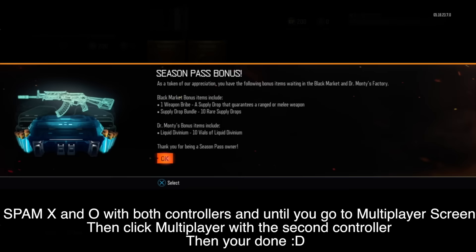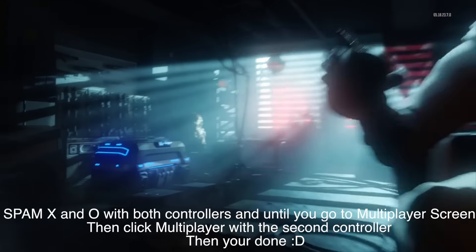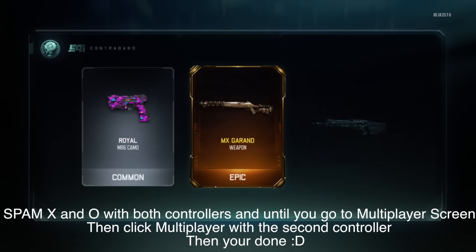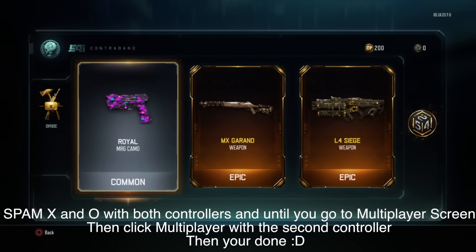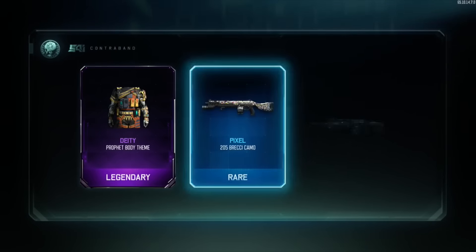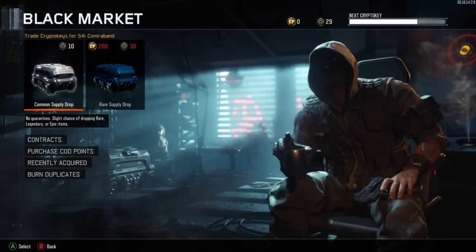It really is an easy glitch. Load up Black Ops 3, and when you get to the screen with the guy holding two pistols, spam X and circle on both controllers. I have to tell you guys this takes a long time to do correctly — it may take three to five tries or even longer. Once you've done that, you'll go to the campaign menu, hit multiplayer on your second controller, and everything will be duplicated in your supply drop: about 10 supply drops and a bribe supply drop for free on every new account you make.